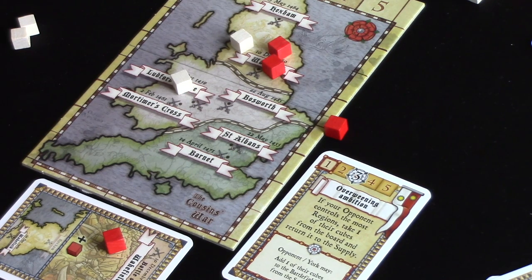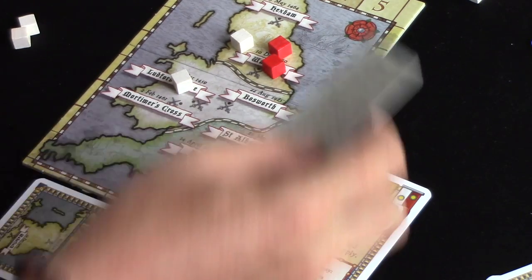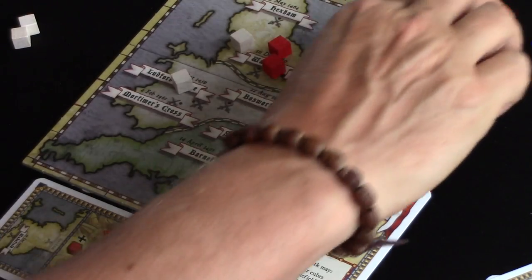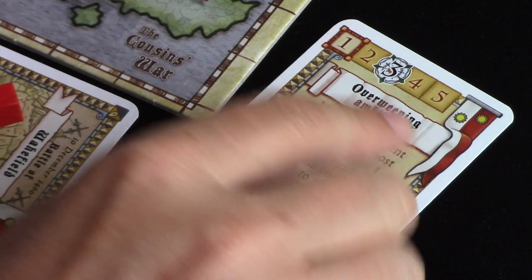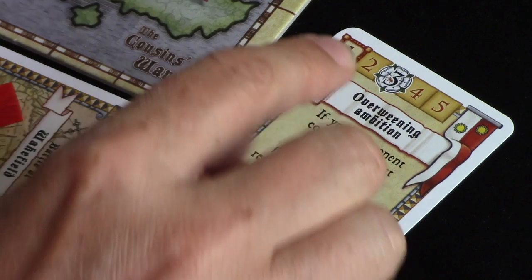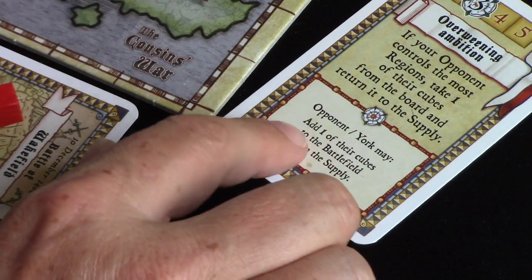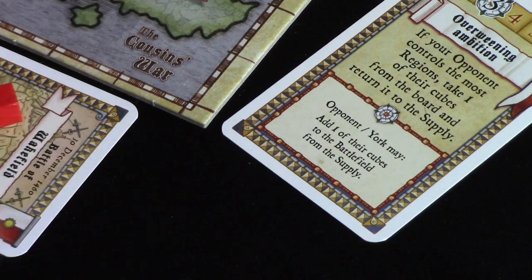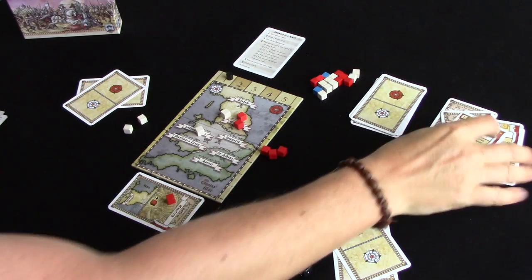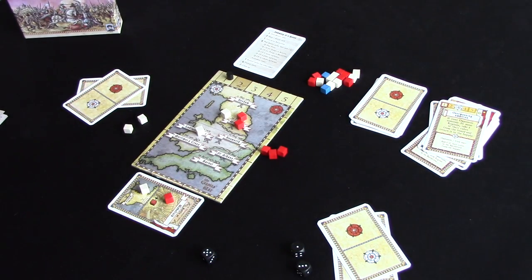I don't want to do either of those things — I've got two command points, so I'm going to choose to gain troops from the reserve: two command points, two troops from the reserve. Now the downside to this card: there's a square in round one, and our opponent is York, so York can add one of their cubes to the battlefield from the supply. Some cards work against us — there's nothing we can do, we have to play cards.